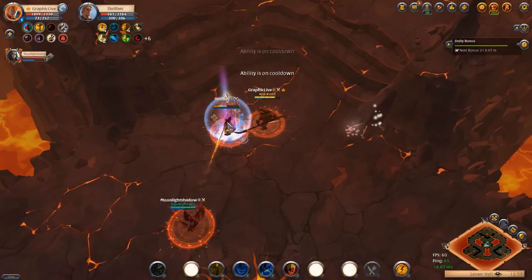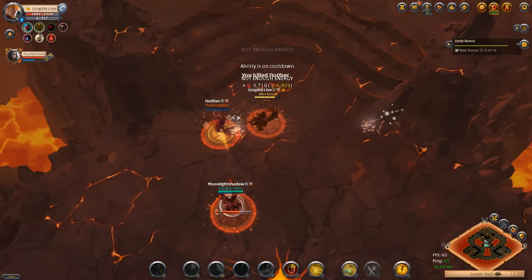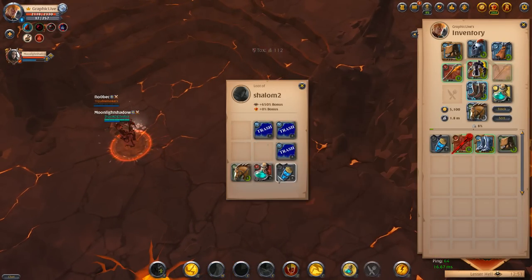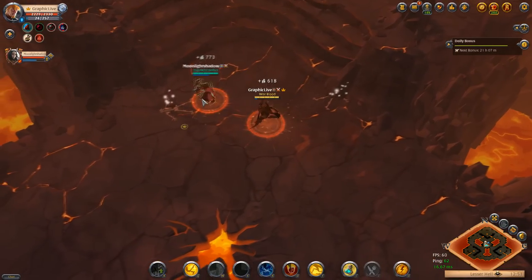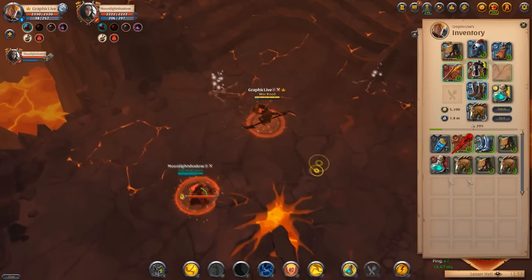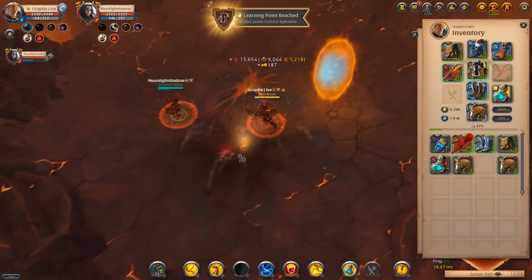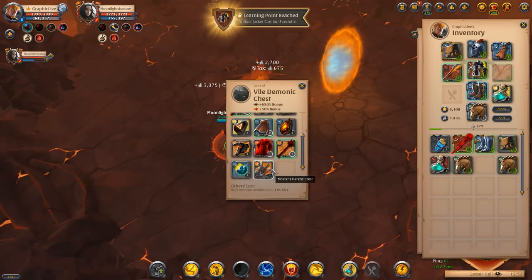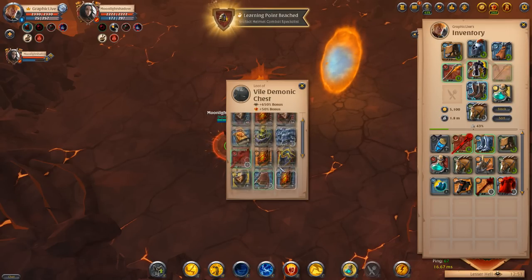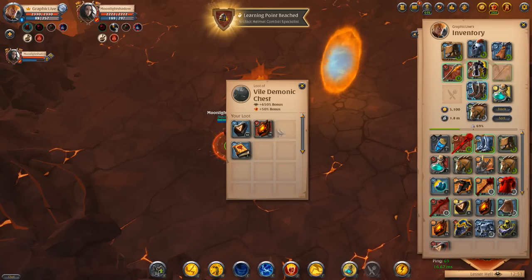If you guys have a build that's just dominating, let me know in the comments below so I can give it a go and see if it's truly as dominant as some of the builds I've found in the past. I know the great curse used to be the major big deal — great curse and druidic staff — that used to be my go-to. But not anymore. This build has been my go-to for the past couple of weeks and it's just devastating.